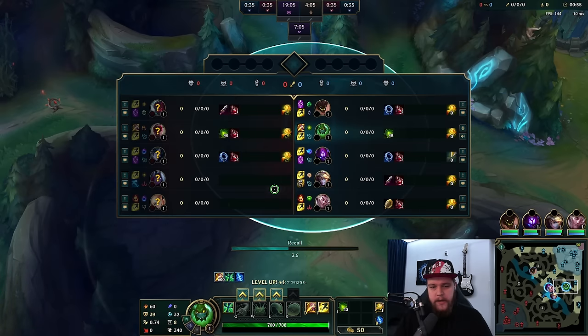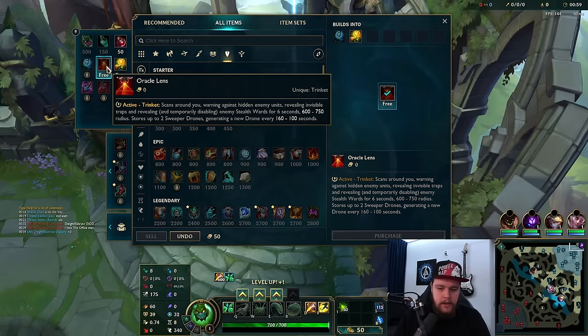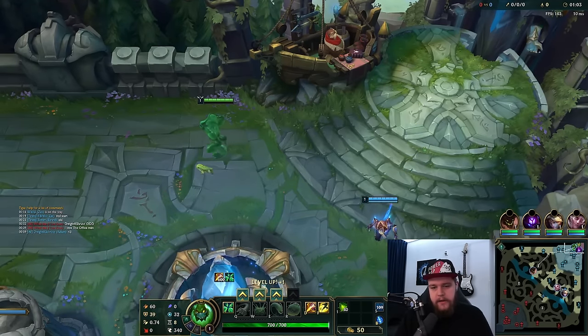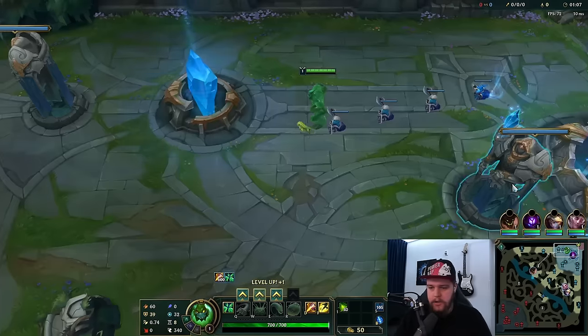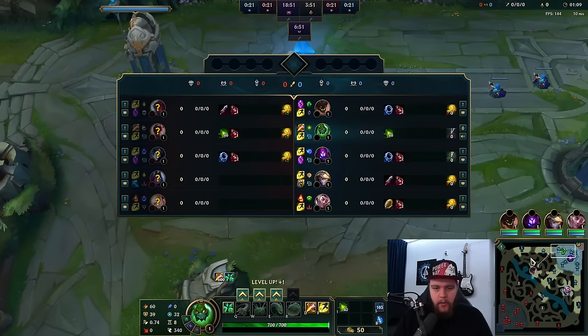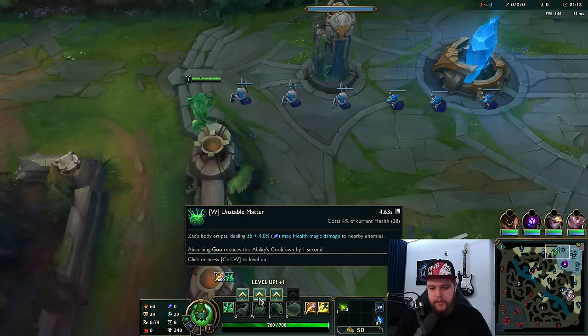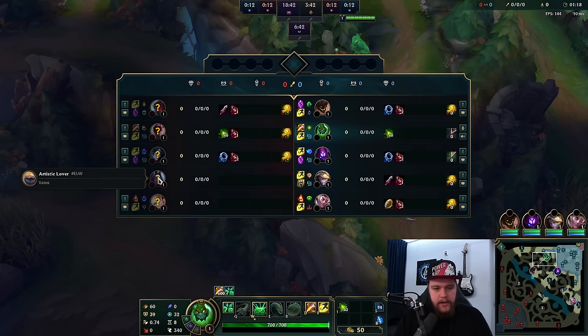My goal is also to play for a bolt in mid lane here, because I have a Malzahar top lane. Anytime you have a tank top that essentially does nothing early, like an Ornn or a Malzahar — those types of champs that just want to chill — you simply clear away from them and start on topside. It's generally the best thing to do.